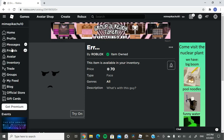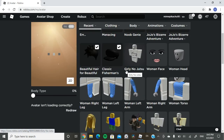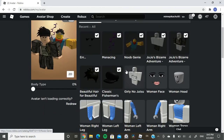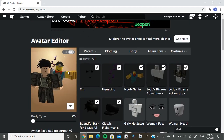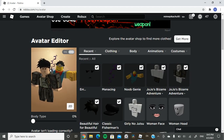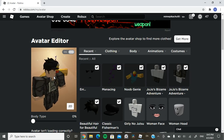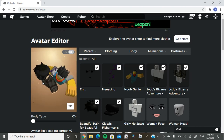After that, go to your Avatar and equip everything. If you already wore it, it should already be equipped on you. And yeah — it looks amazing, just like Jotaro in the anime, Part 3 of JoJo's Bizarre Adventure.